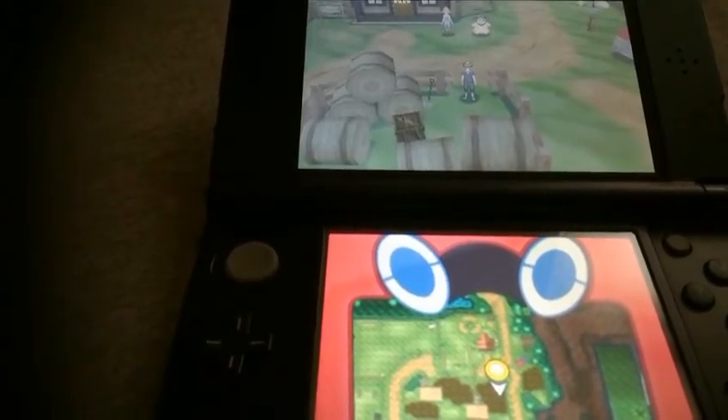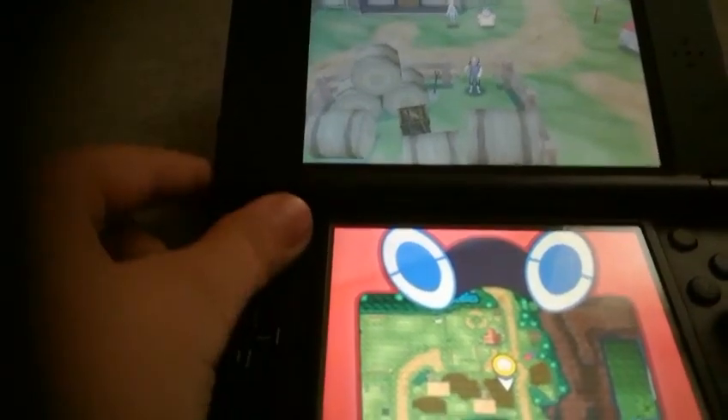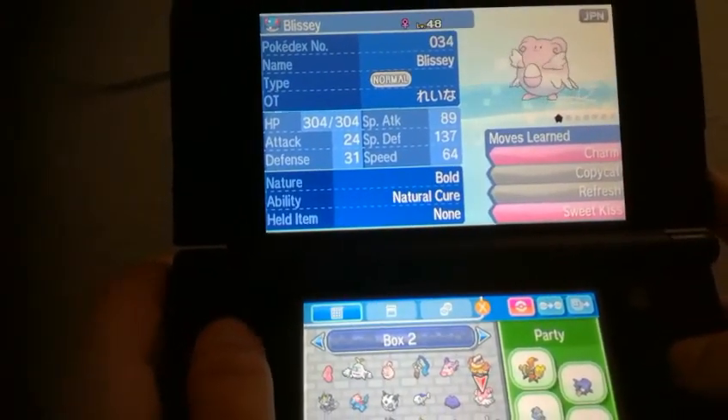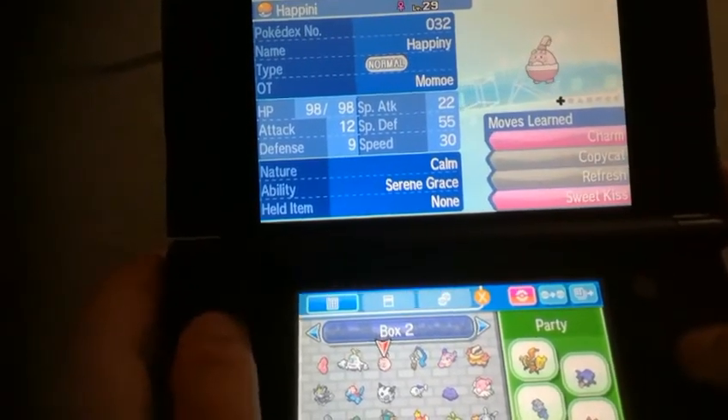Then you need to give the Oval Stone to the Happiny and level it up during the day — just level it up and then you have a Blissey. I can show you my Blissey right here. I got it from a rare player in Japan. And here is my Happiny.